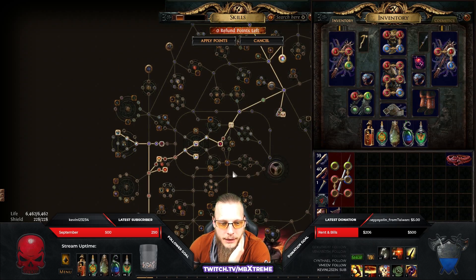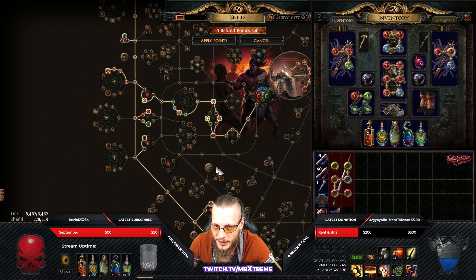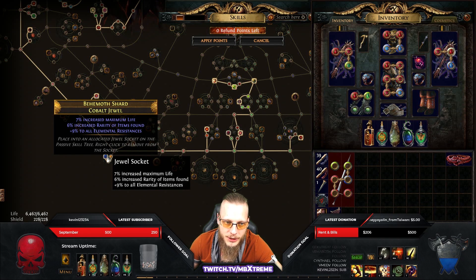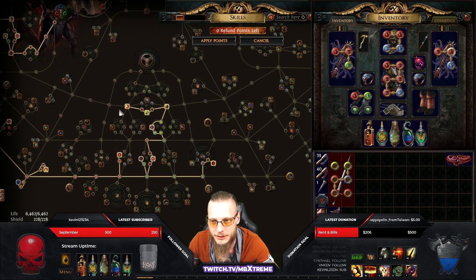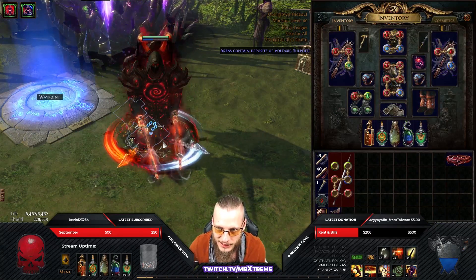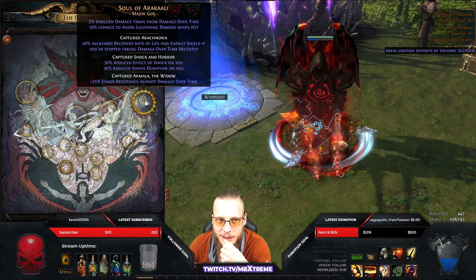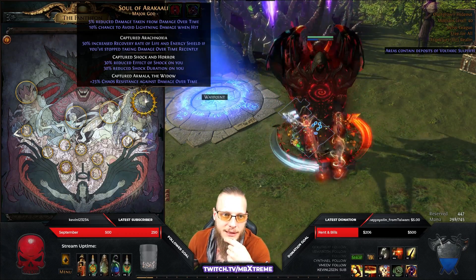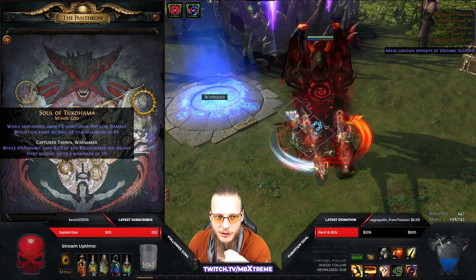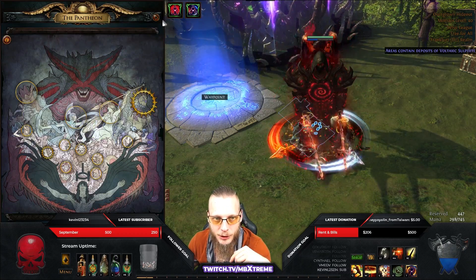I posted a Path of Building link in the description so you can just import it and see everything. The next step I would do is replacing the jewels since they just have life and resistance with no damage mods. For pantheons: I use Soul of Arakali for less damage taken over time, and if I stop taking damage over time recently I get 50% more life recovery rate. For the minor god I use Soul of Tukohama — when I stand still I get more life regeneration. When I go Uber Elder I take Soul of Yugul — I'll do that right now because I always forget.